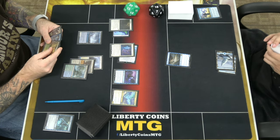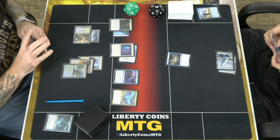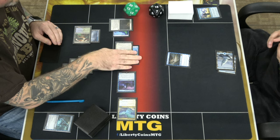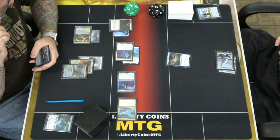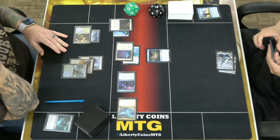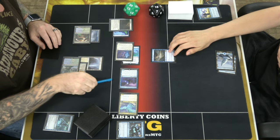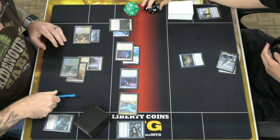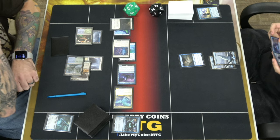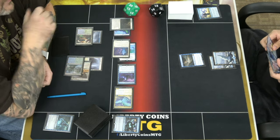That sucks. Land — move to combat. So a 2/3, a 2/2, and a 2/2. I can get rid of one I think — as long as I block a 2/2. I'll block one of them. Flash in a Rattle Chain — so 5. You shouldn't block the Wanderer, that's a bad idea. I played your deck before.